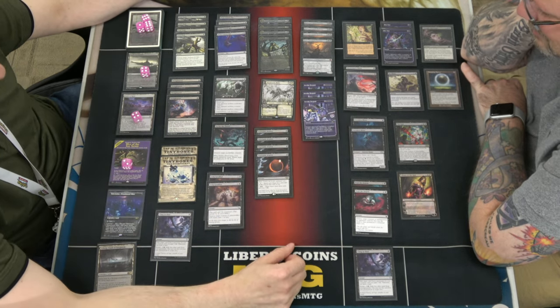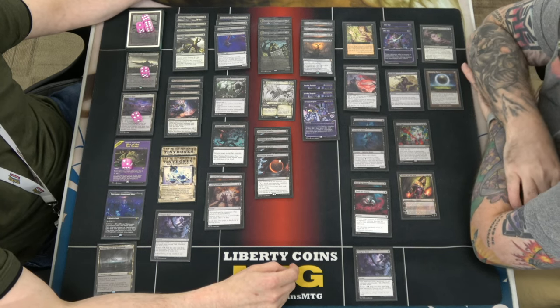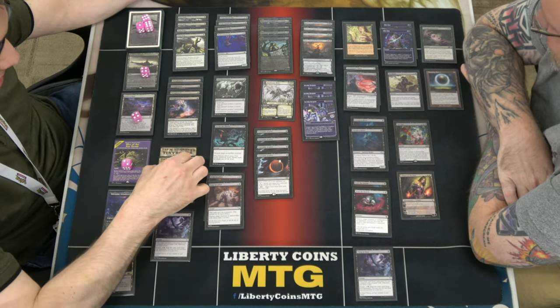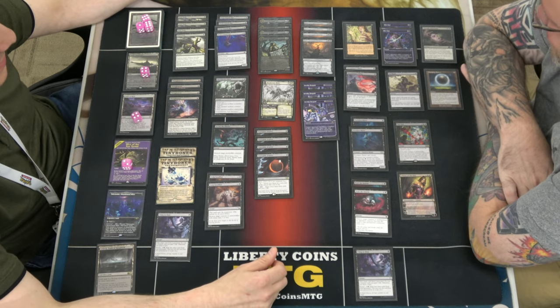The last card in the main deck is Invoke Despair. I made a comment that I just want another copy, so I'll probably make a swap somewhere — like, take out a one-drop and put in a five-drop. What could go wrong? I'll either draw twelve lands or two lands. There's nothing in between.